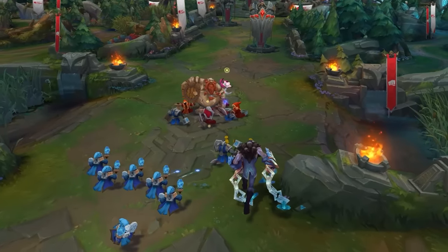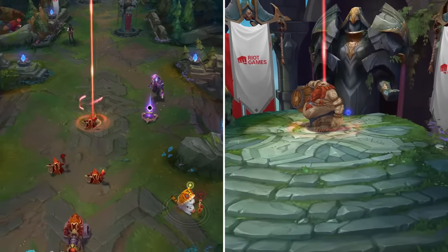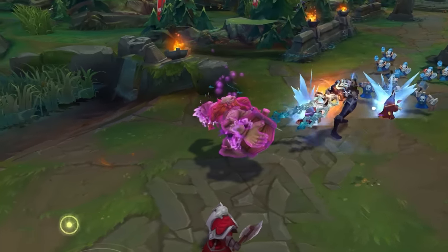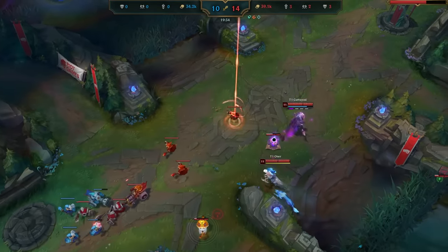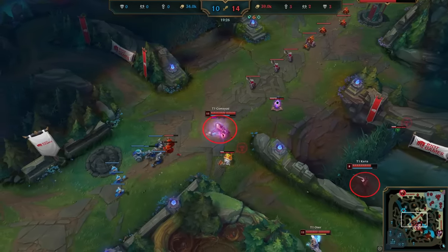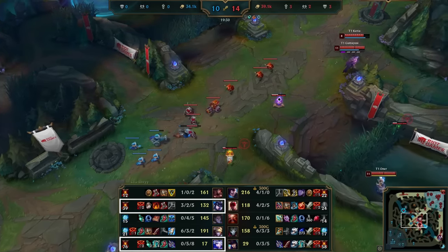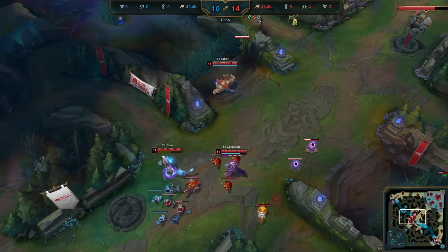Finally, we can't wrap this guide up without including at least one example of Faker's intelligent mid-game macro decision making. And what better replay to analyze than when Faker was in his base, teleported to mid lane, did literally nothing, and then just walked to another lane. While that looked silly, this is one of those invisible moments that makes Faker so good and how he wins his team so many games through simple plays that even you can copy. Faker's teleport wasn't to make a play — it was just to give his teammates the confidence to walk up and push the wave. This is what's known as mid priority.